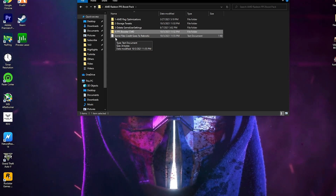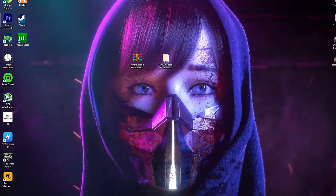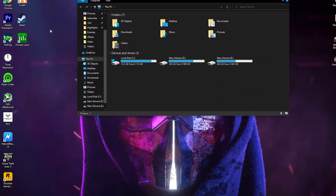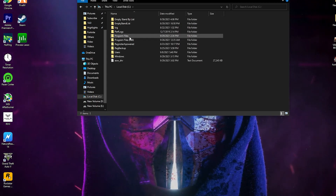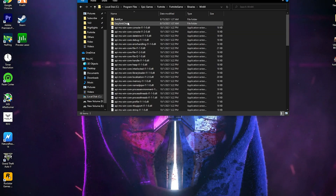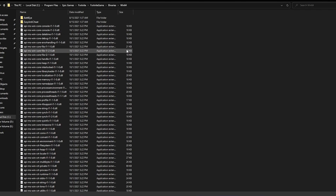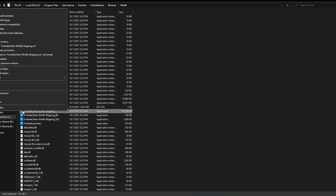After installing this boost pack, here's an extra tip. Go into the directory where you have installed Fortnite. I have it in my C drive on my SSD. Go to Program Files, then the Epic Games folder, then Fortnite, FortniteGame, Binaries, Win64 — that is the main directory of Fortnite. If you are getting FPS drops, low FPS, stuttering issues, or high input delay, make sure to follow all my steps. Here is the Fortnite EXE file — simply right-click on the EXE file and go into Properties.